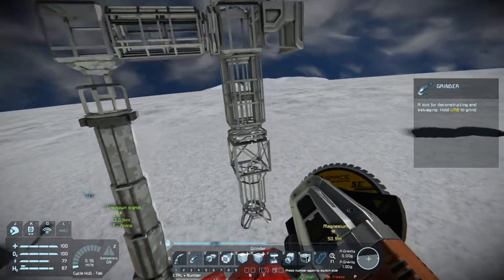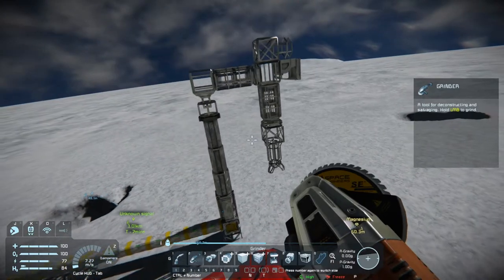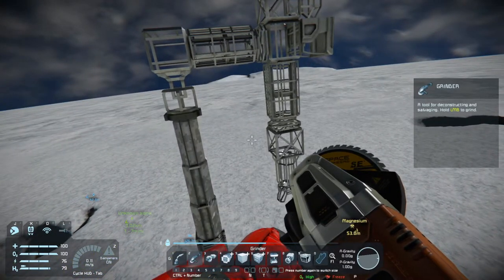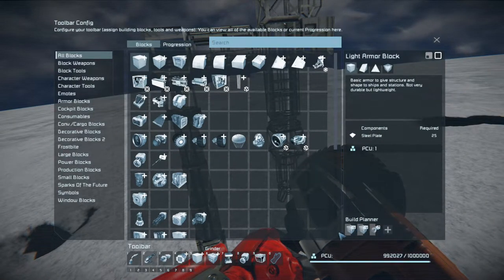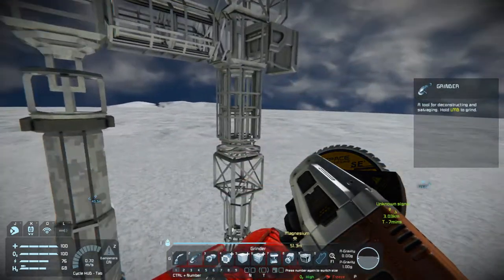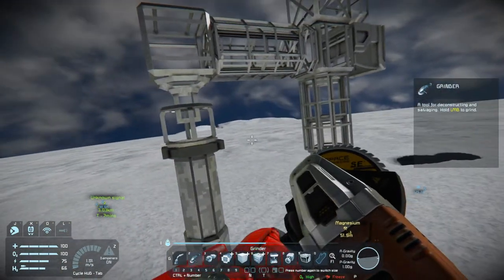For now we're just doing a nice basic simple drill system, which is exactly what we've got here. To save you time, I've already placed everything in my build planner - I've just got the last components to finish here, and then we'll get it all welded up and move on. I'll see you all shortly.